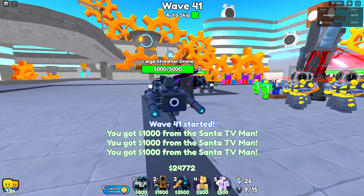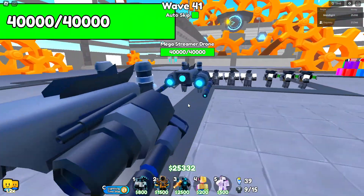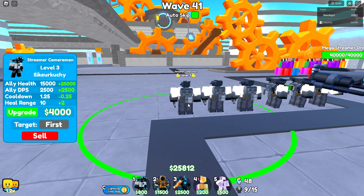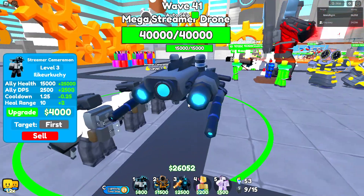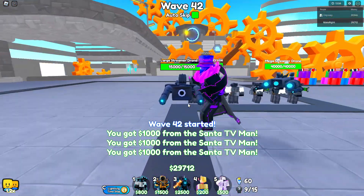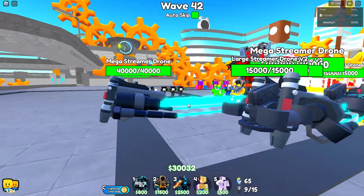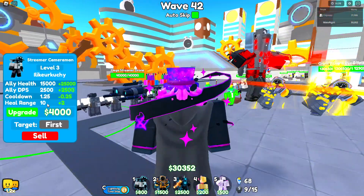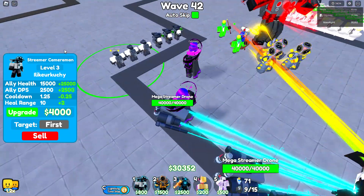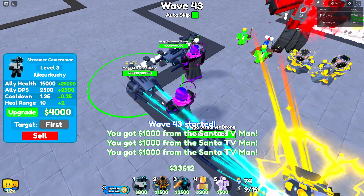Level three looks like this — the max level drone looks really cool, not gonna lie. They're inside each other. At level three it has two guns at the head and let's see how much DPS — 2500 alpha DPS and 15,000 health.